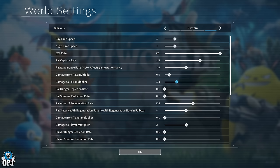Pal hunger depletion rate at 0.1 — they still eat like monsters, it just means you have to feed them less often. Pals in your party, especially your flyers, deplete their food bar incredibly fast even at 0.1, so you'll still need food in your inventory. Pals at your base will feed themselves if you've got crops growing. I changed this mainly for the pals in my party when I'm out fighting and taming.